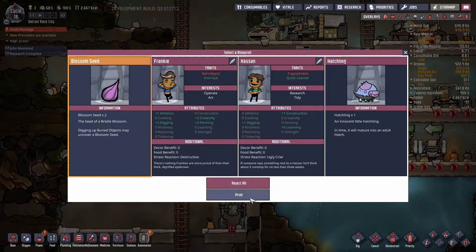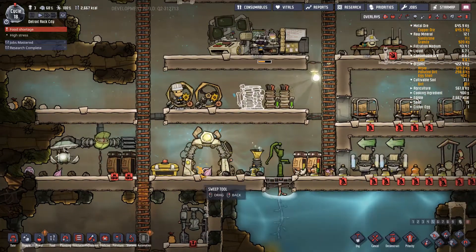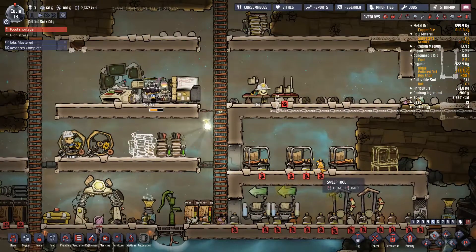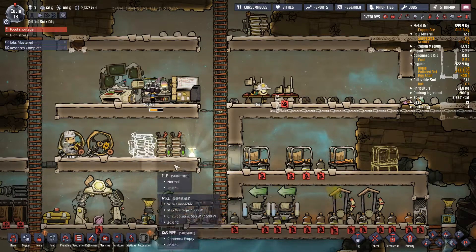Bristle blossom seed — let's print that. Wow, this whole base is kind of disgusting though, isn't it? 68 — alright, that's all good.